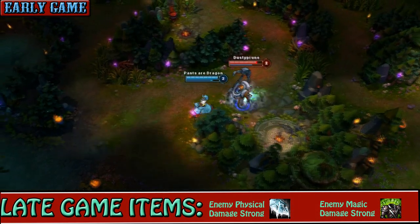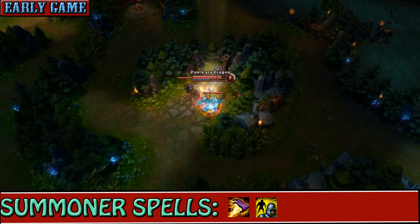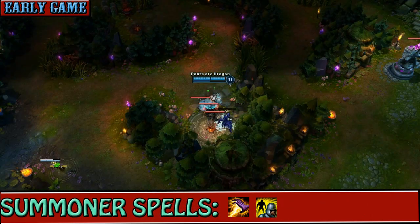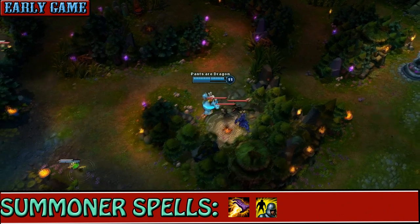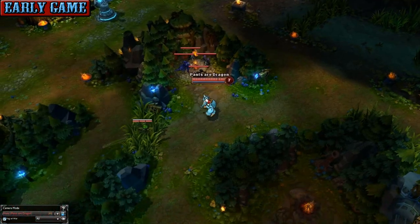But in this example, I was too worried my mid and top wouldn't come. As Nunu, you basically want to make the enemy jungler live in a graveyard, turn his life into a living nightmare, and make him feel crippled. So you take all his creeps in his jungle — everything that he owns — and just eat everything.